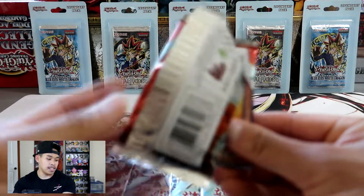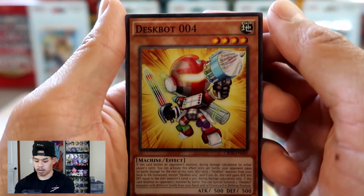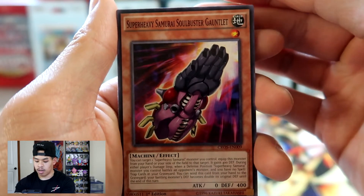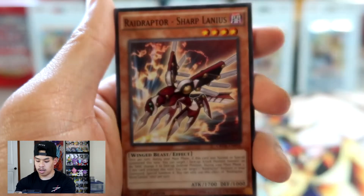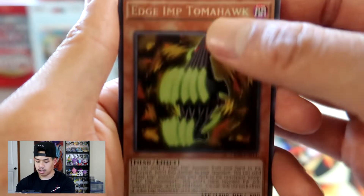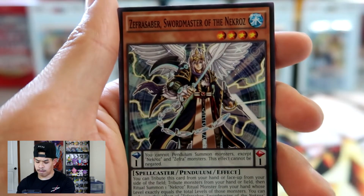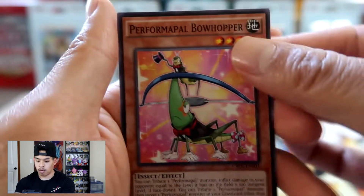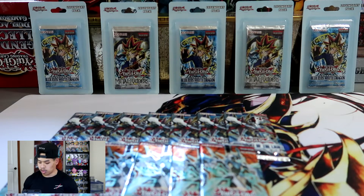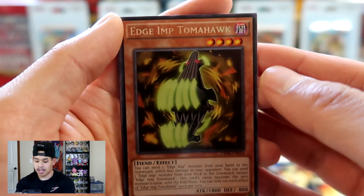The cards are already facing us which kind of spoils the opening a little bit. We got Deskbot 004, Super Heavy Samurai Soul Buster Gauntlet, Yosen Whirlwind, Raidraptor Sharplanius, Edge Imp Tomahawk, Perform Pal Spring Goose, Primitive Butterfly, Zephra Saber Swordmaster of the Necros, and a Perform Pal Bowhopper. It looks like in this set you're not guaranteed a foil. The Edge Imp Tomahawk is our rare.